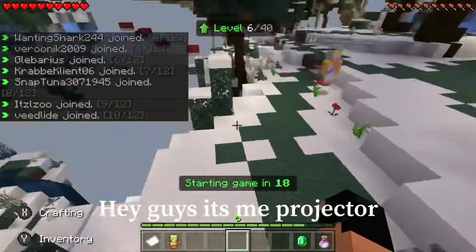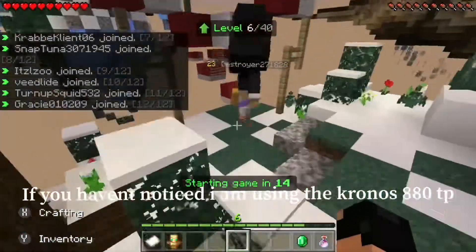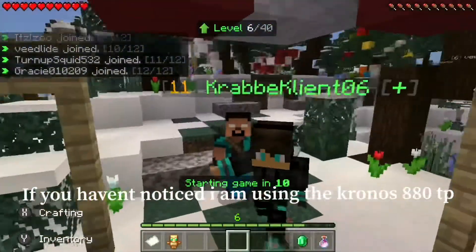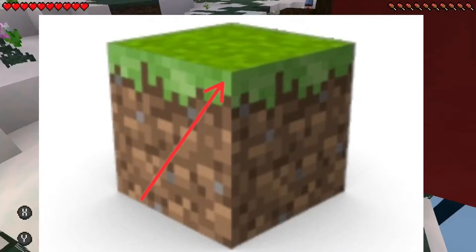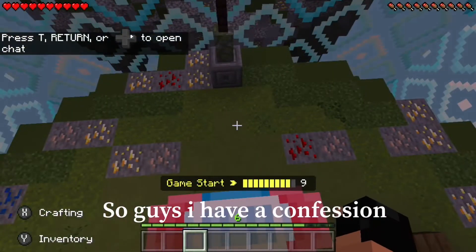Hey guys, it's me Projector. We are back with another Minecraft video. If you haven't noticed already, I'm using the Chronos 880 texture pack. If you see this pixel on the dirt block, it's just a shade lighter — this makes so much of a difference while I'm playing the game, so I would recommend you all go and get it.